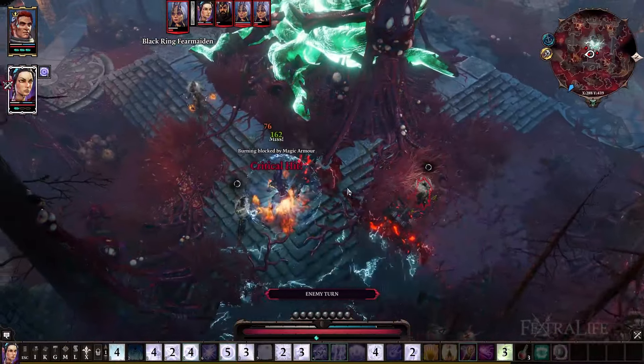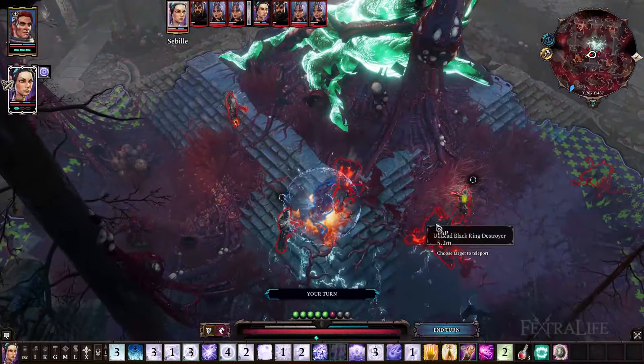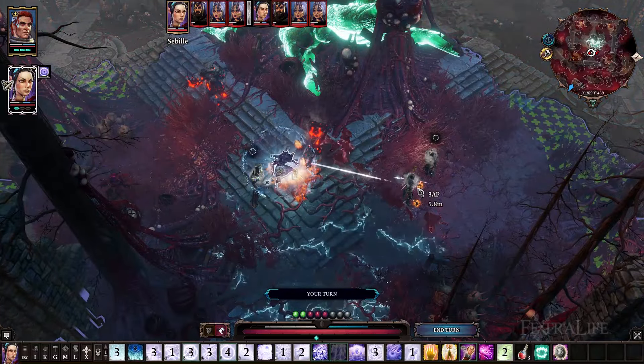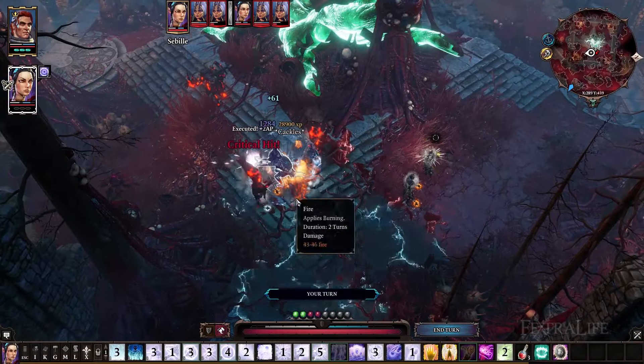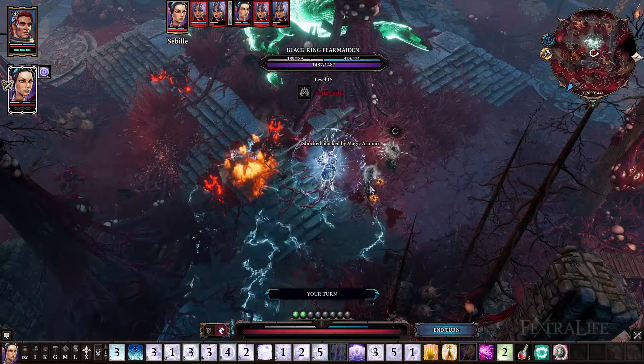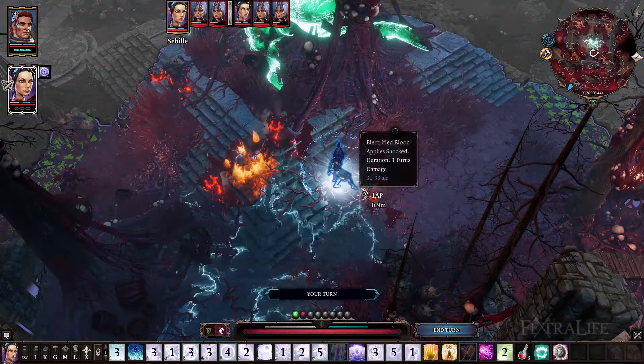If you do use a staff, however, I recommend adding Whirlwind for some extra AoE. Lastly, ideally you want to play this build as Beast because he comes with the special skill Blinding Squall, which also does air damage and blinds targets in an AoE. Another good choice for this build is Elf so that you can make use of the Flesh Sacrifice skill. You can play this build as any race but those are two that I would recommend.